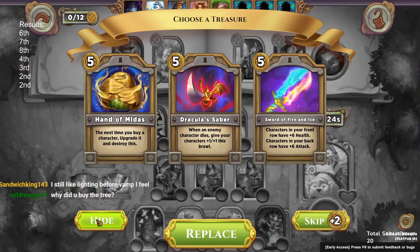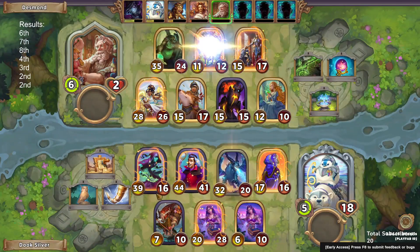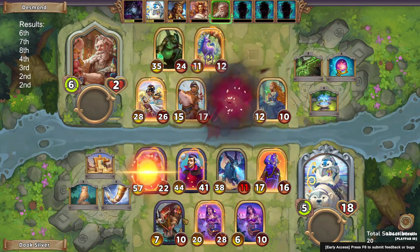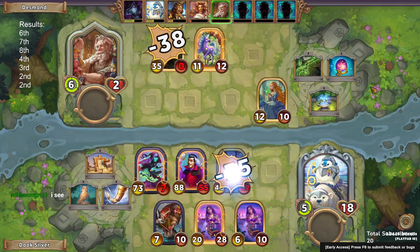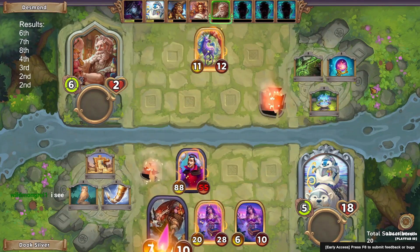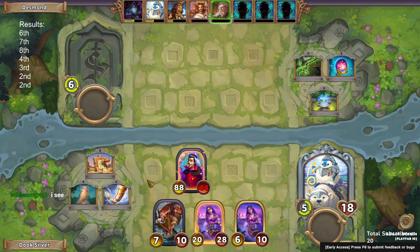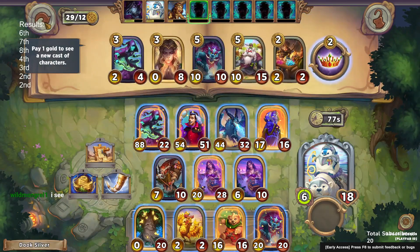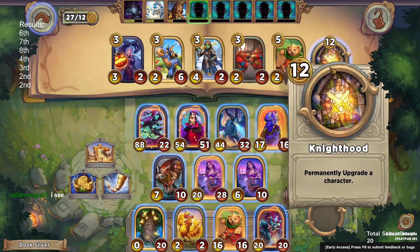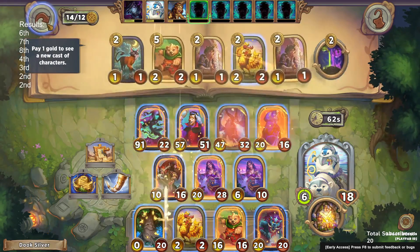We're going to six next turn and hold our treasure over. We're going to get the last turn out of ivory owl and then get out of it, because after this we should be in top four and life totals are getting pretty low. Finding a golden character with the hand of minus is more valuable anyway — we'd love a golden Yorm; a golden baba would be fine as well.